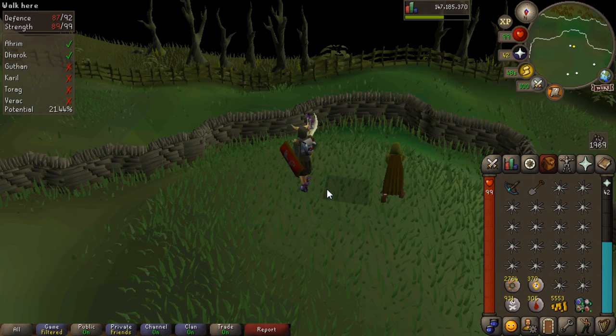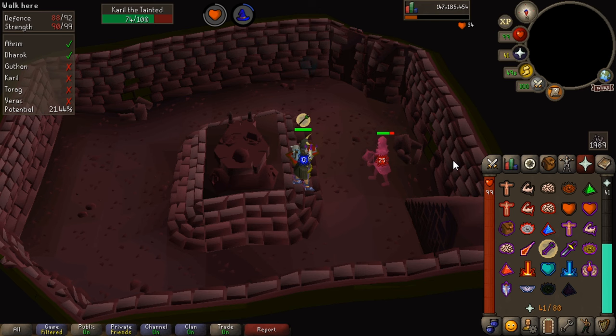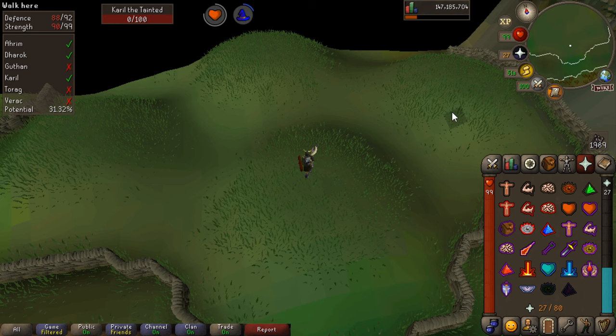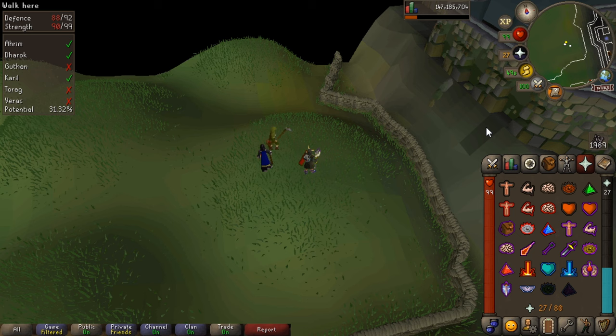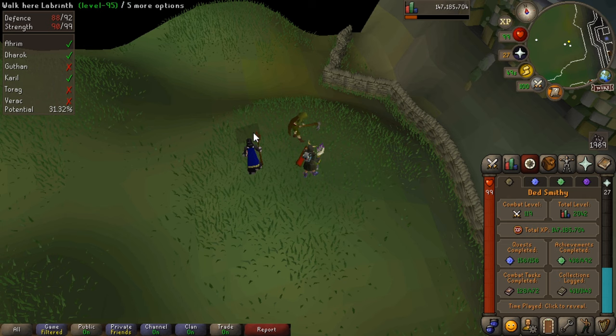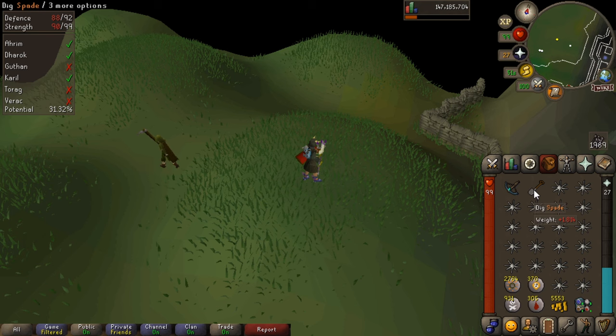Just one thing to point out: do not dilly-dally once you've got the kill, because you'll notice there are those heads coming up — they start draining your prayer. Your prayer will drain quicker when you're down in these tunnels or in the barrow itself, and if one of the little ghost heads comes up, your prayer will drop even quicker. However, if you've got the medium Combat Achievement diary done, you can use that diary hilt reward as your off-hand and you won't experience the prayer drain.